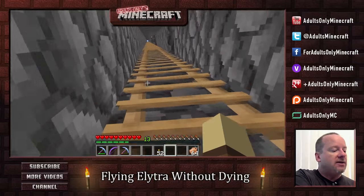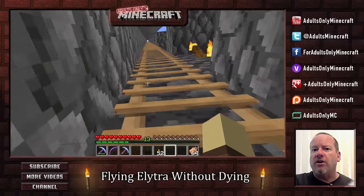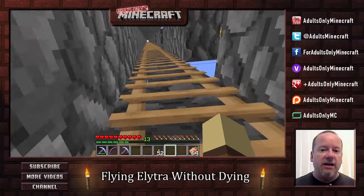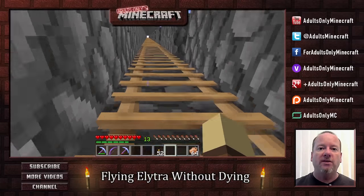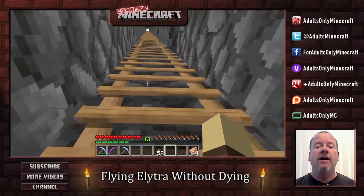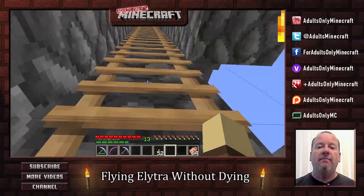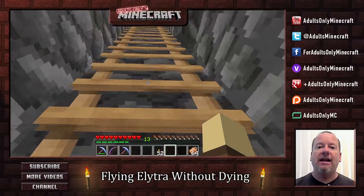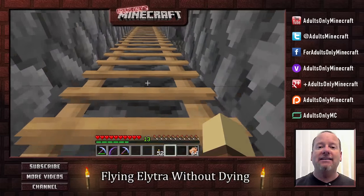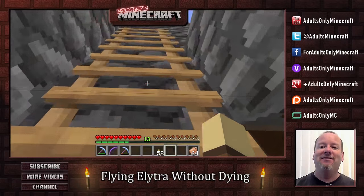The first thing you want to do is take a look at your notes, because I made notes for this video, and you've got to make notes for your Elytra flying. One of the things you need to do is know how to equip these properly. A lot of people try to equip them in their offhand slot, but that doesn't work. If you don't equip it properly, you will die. Many people have died as a result of this little mistake.